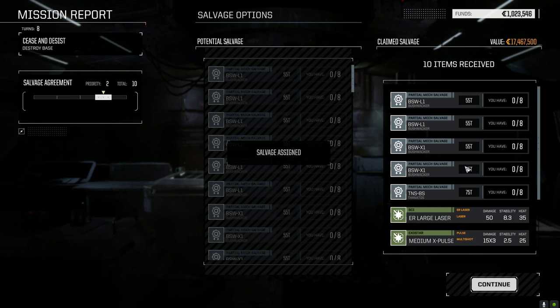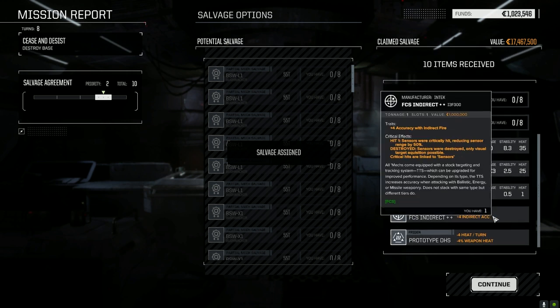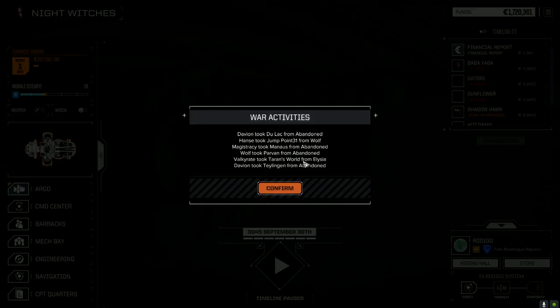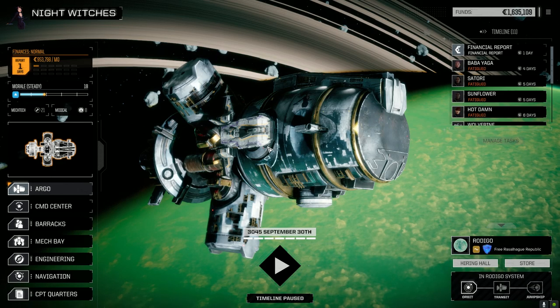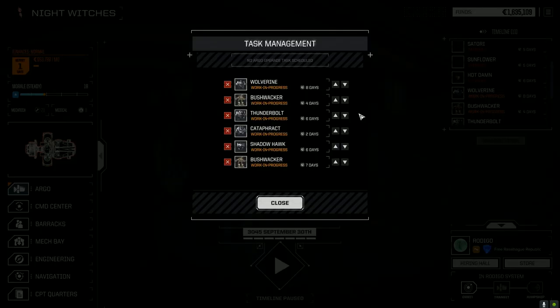Three Bushwhacker, four Bushwhacker parts — nice. Indirect plus four. Not bad at all. 85,000 in repairs, 19 days. I guess all those missile hits added up. Who took the most damage? Wolverine, I guess. Bring the Thunderbolt up, bring this guy up. We'll be back in ten days.